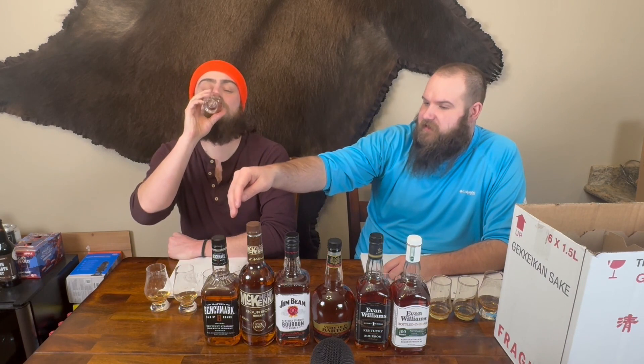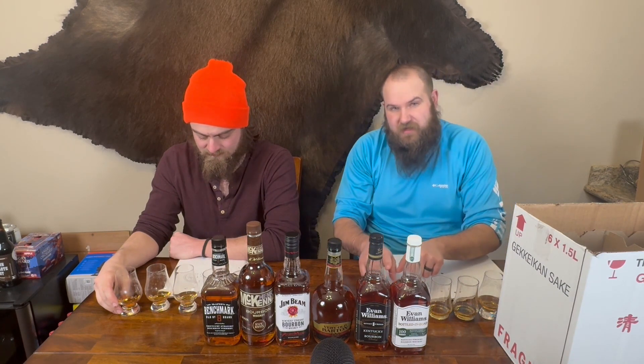Connor admits he's a little concerned his rankings may have been influenced by knowing the proof levels. The first four were 80 proof, then 86, then 100 proof — and he ranked them in that order, raising the question of whether proof awareness affected his decisions. He suggests he needs to give Dylan a full blind tasting. Dylan retries F — Evan Williams White Label — and confirms it's quite good.